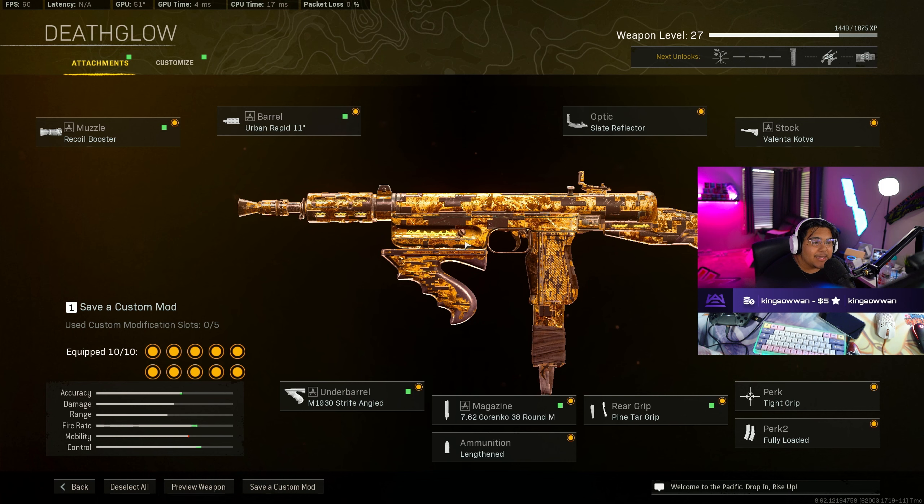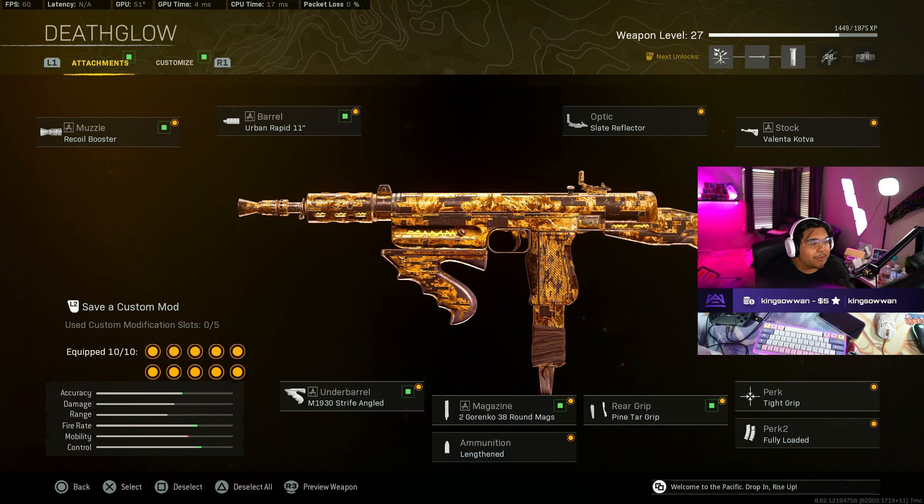All right guys, so here is the class setup for the new SMG. For the muzzle, I was using the Recoil Booster. The barrel was the Urban Rapid 11. The optic is the Slate Reflector. The stock is the Valencia Katwa.